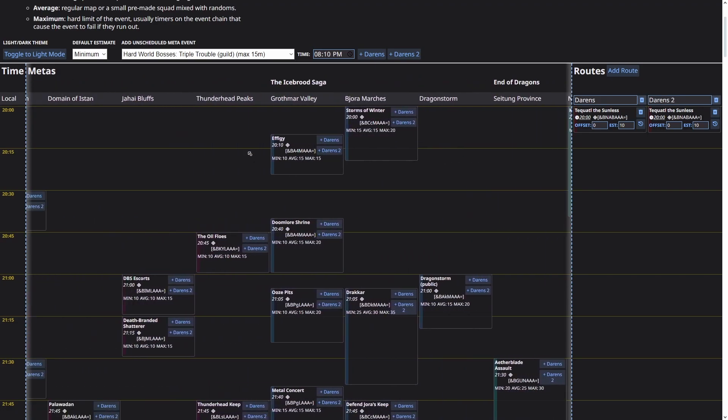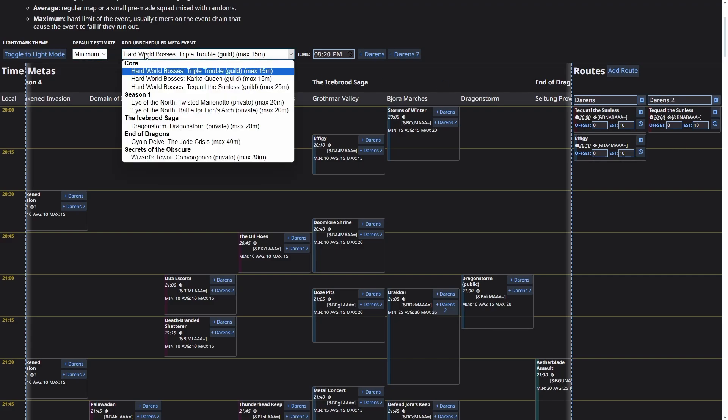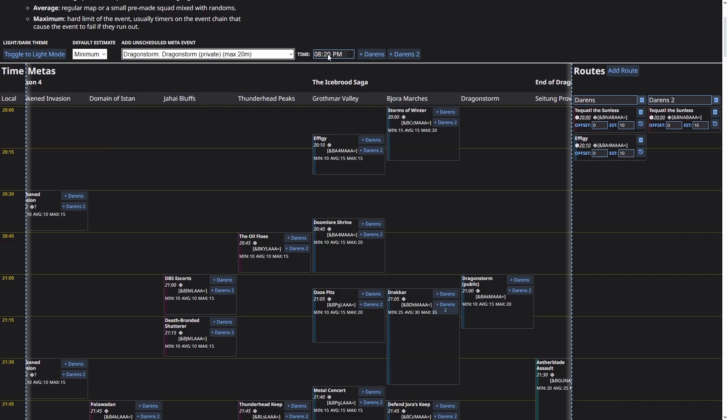Instead, let's go with Effigy on one side — not the most profitable meta ever but it works here. On the other side, let's add a private meta: Dragon Storm. We go to 'Add Scheduled Meta Events,' put Dragon Storm in, and set it at 8:10 PM — essentially when Quadro ends. You can see it lines up perfectly and it lasts around 10 minutes.